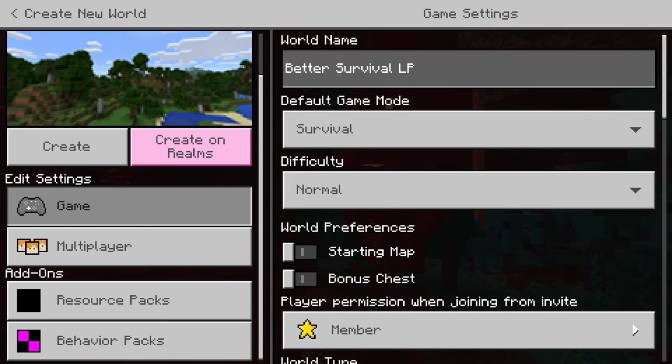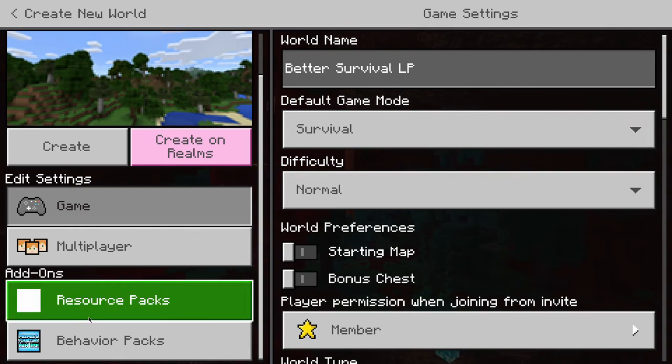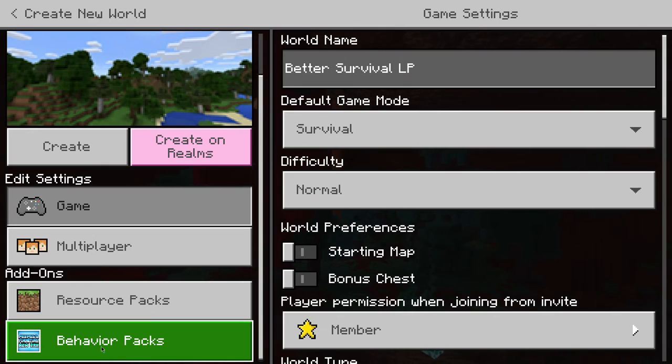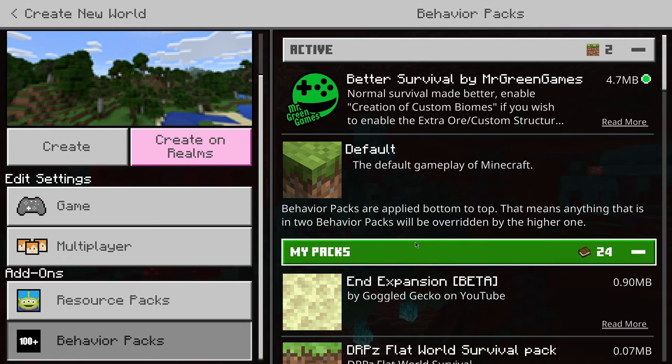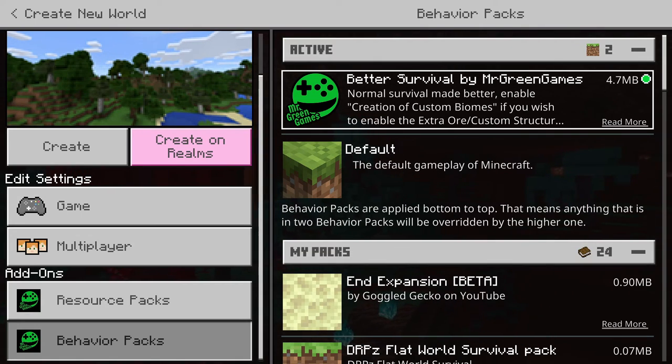Hello and welcome everyone, my name is Mr. Green and I'm so glad you could be here for my brand new let's play episode. We're going to start a brand new survival world today. I've had some requests in the comments over the past couple weeks to start one up, and we're going to add a behavior pack I created called Better Survival. It's available on mcpedl.com and the link will be down in the description below.